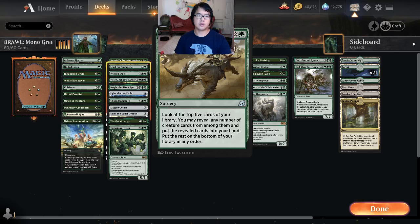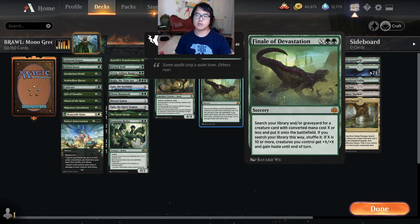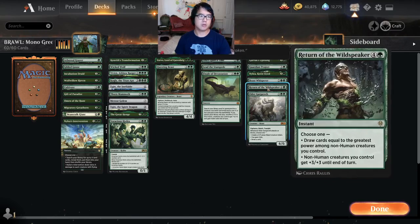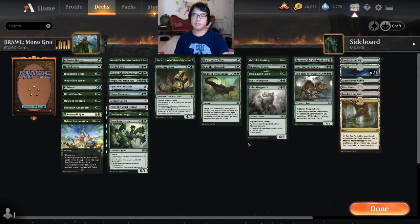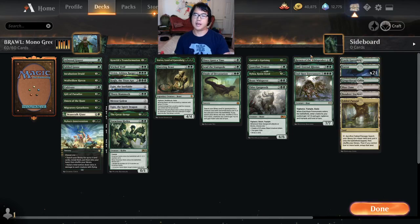Lead the Stampede is in the wrong column, but Once Upon a Time and Lead the Stampede — they're not strict tutors like Finale, but they get really close. Having grind in this format is also valuable. The higher life totals, less consistency, and absence of combo encourages the format to go a little bit longer, so having play in the long game is great. I loved having cards that doubled — this could be in both columns, although I never did use Return of the Wild Speaker as a Mega Anthem.